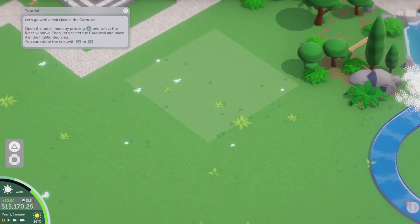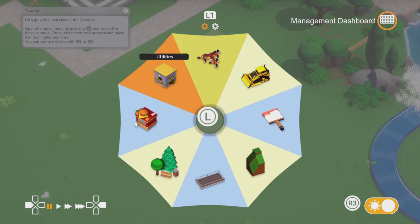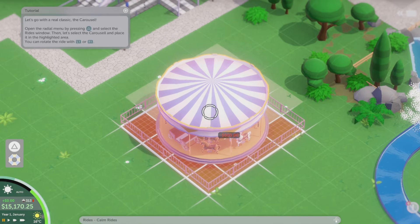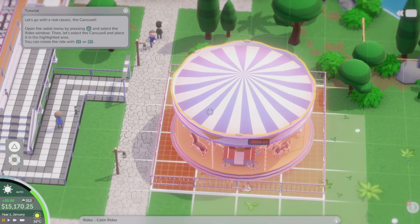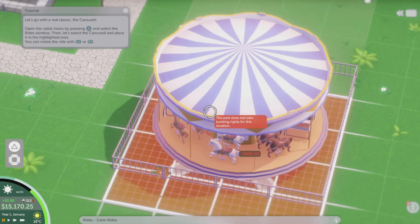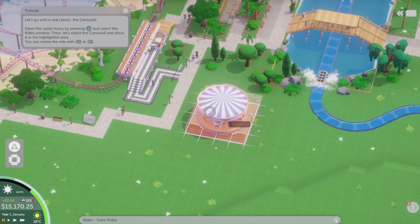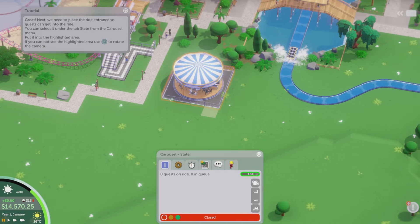Let's have a look at all the rides. Hopefully this isn't all the rides — maybe there's more, I'll have to check up. Carousel — everyone likes a carousel. The music of the rides is decent as well. I'm trying to get near the path and realize I have to put it in where the tutorial is telling me to — the flashing square. There we go. What am I doing? Rusty. Okay.